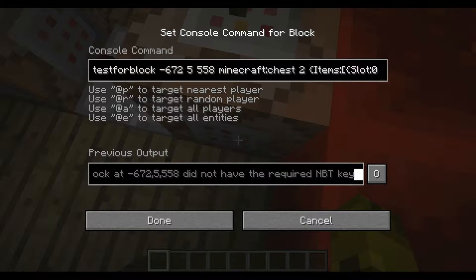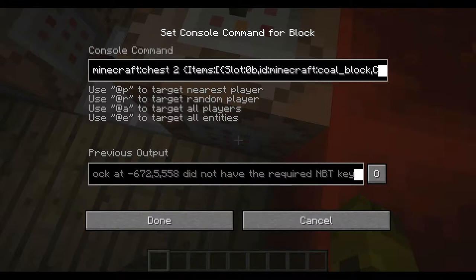It's testing for the items in that chest — item slot zero B, and then the ID: Minecraft, and then the item ID, and then the amount, which in this case is eight. And then you just do a comma, and then the next slot, and you just keep on doing that. There are 27 slots in a chest, so that means it can go up to slot 26B.